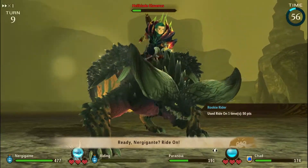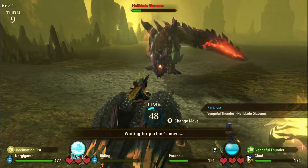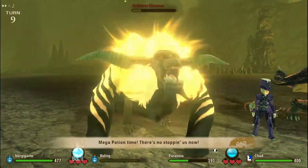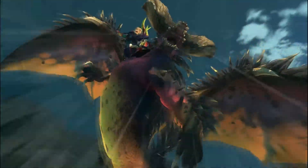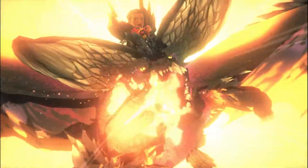Hellblade starts off with power attacks and then uses speed attacks after he buffs himself. Like any other fight, you do your best to counter his power attacks with speed attacks and his speed attacks with tech attacks. His AOE attacks do hurt, but if you have the right fire defense armor maxed out, you should be able to survive it. Be sure to have healing items and you should be fine.